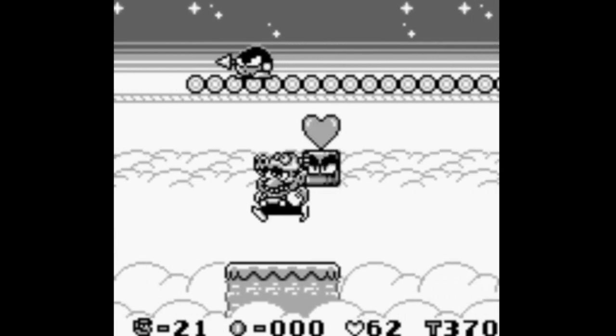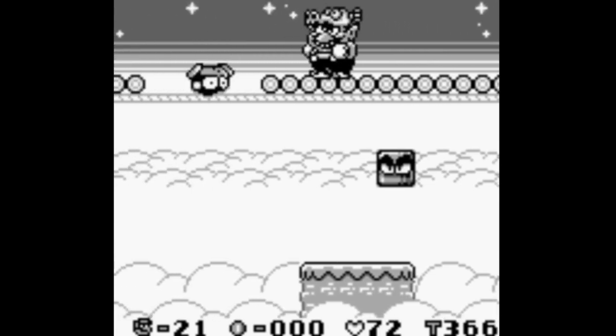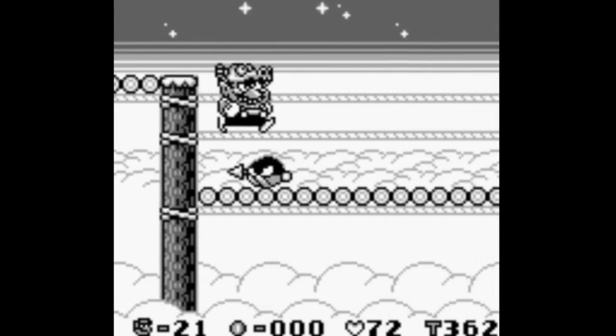Last time what happened was I had an enemy in my hand. So when I pushed the button to jump — that's also the button to throw the enemy, which is B on the controller — I threw the enemy and did not jump in time.